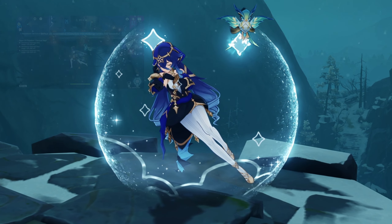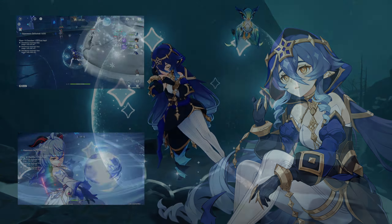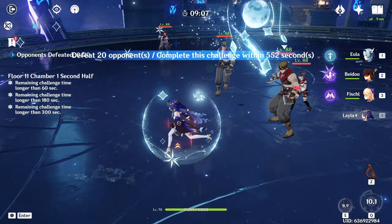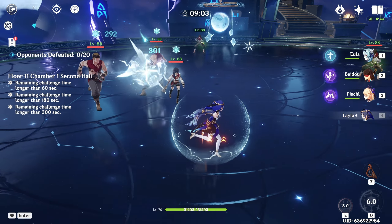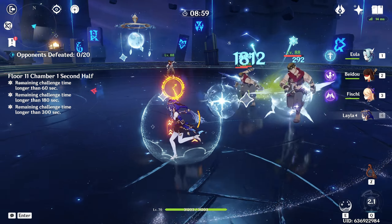Layla is an amazing cryo support who not only focuses on shielding but dealing damage. Her elemental skill lulls her to sleep, creating a shield based on her max HP. This shield will generate a night star every 1.5 seconds, as well as whenever an elemental skill is used while the shield is active.